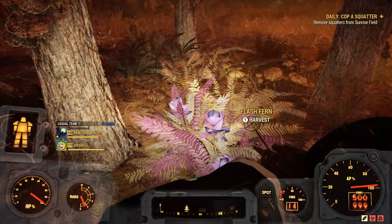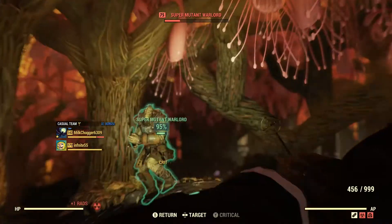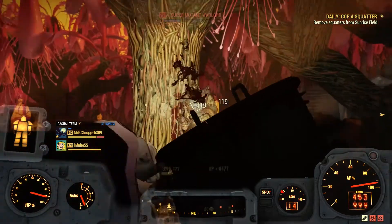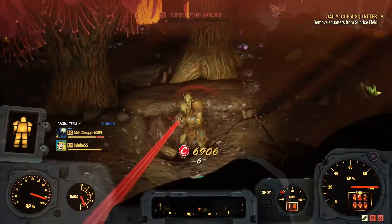Now let us farm some Flux. As you can see, you'll gain raw Flux from harvesting these plants. You can also kill random enemies here to potentially obtain different types of masses or High Radiation Fluid.